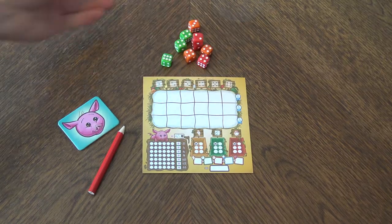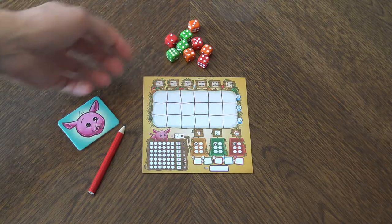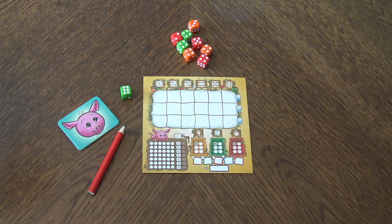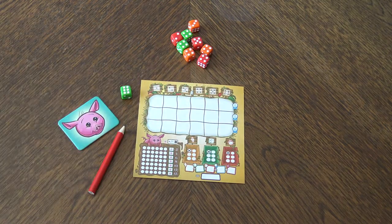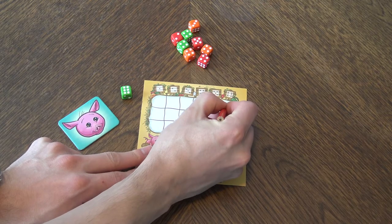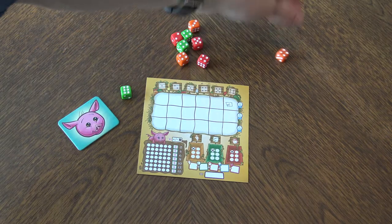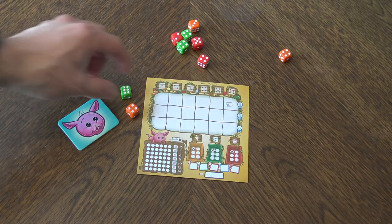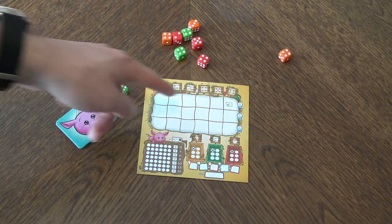The first player drafts one die from the center. For example, if I take the green six — that's lettuce — I can draw lettuce under the column of six anywhere in that column. Next time I might take the carrots and put them under column four. But if I take lettuce again, I have to place it next to the existing lettuce already on the board.